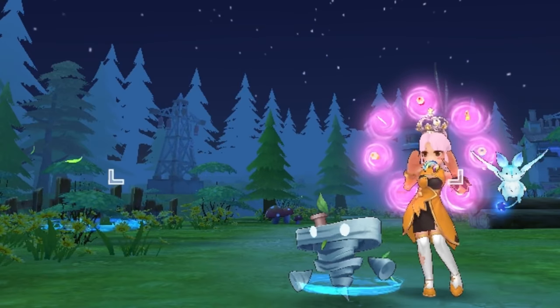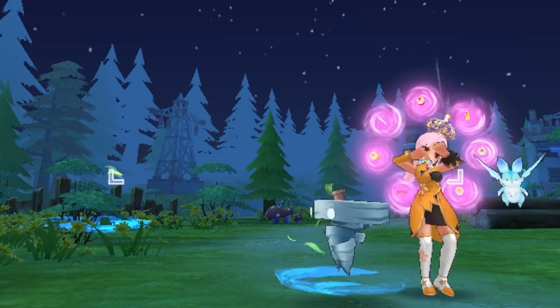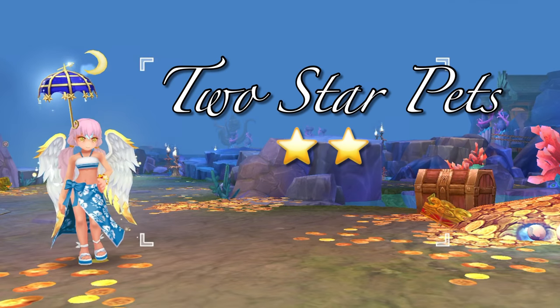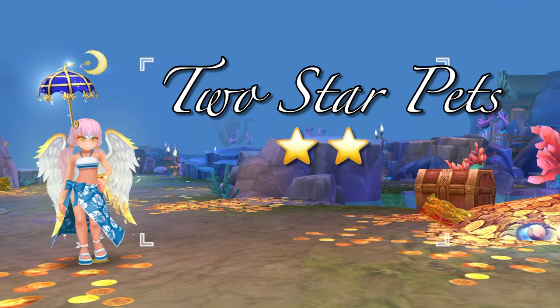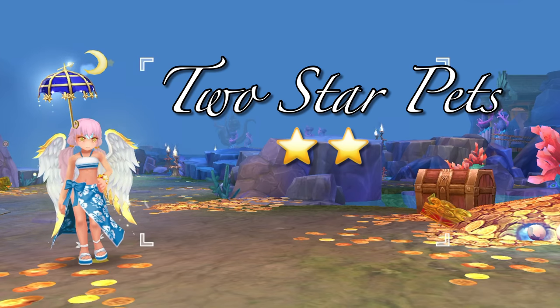Note that the names of the taming items and pet skills may be translated differently once the patch is released in the SEA and global servers. Now let's go to the new 2-star pets. These pets can be obtained via pet fusion, wherein you need to combine 1-star pets of intimacy level 10 to unlock them.